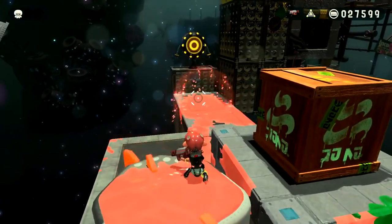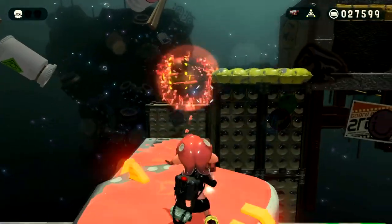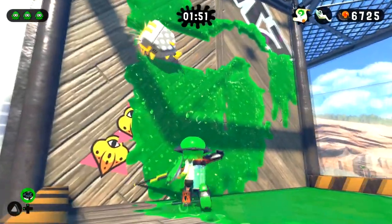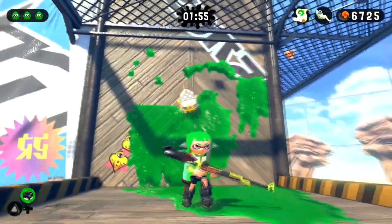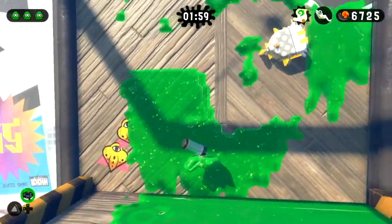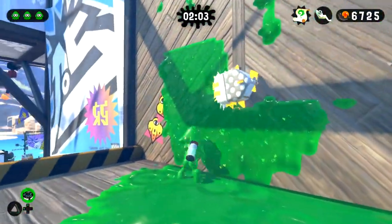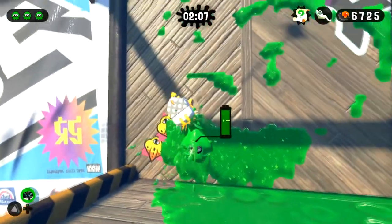You also wouldn't be able to refill your ink tank right away when you chuck a squeegee, so you'd have to be careful about that. We also want to make sure the squeegee has some kind of opponent-sensing technique — similar to the story mode where it prioritizes opponents over you — but obviously as a sub-weapon it wouldn't be able to harm or chase your teammates. It'd be good if the squeegee could sense opponents that are in front of it, as well as below it.